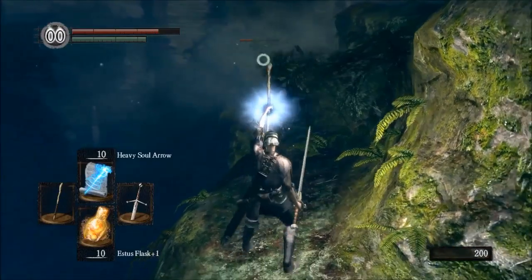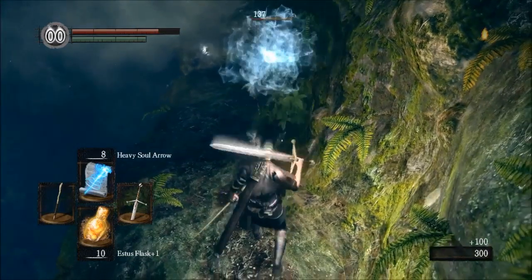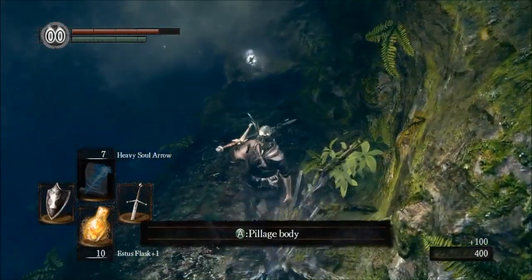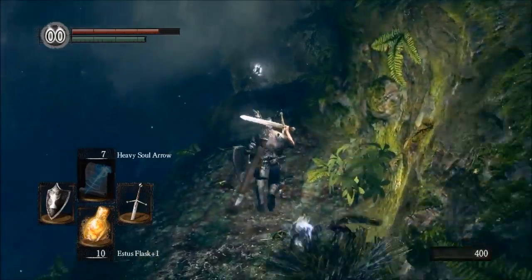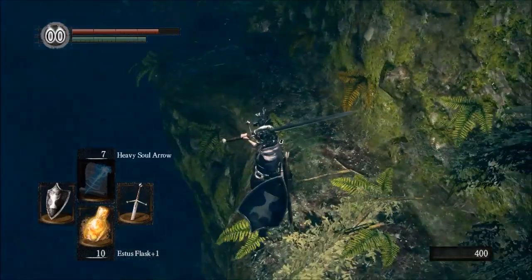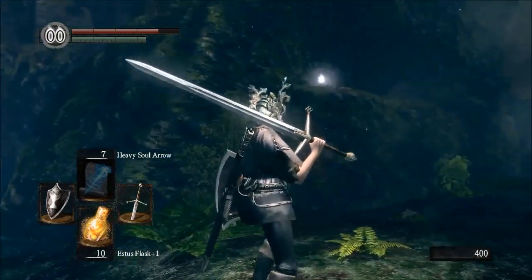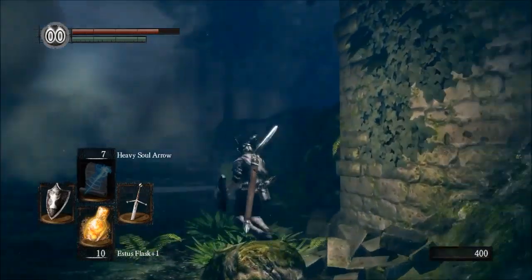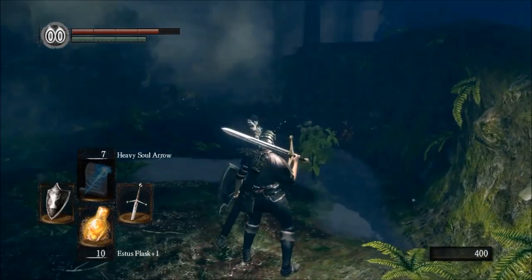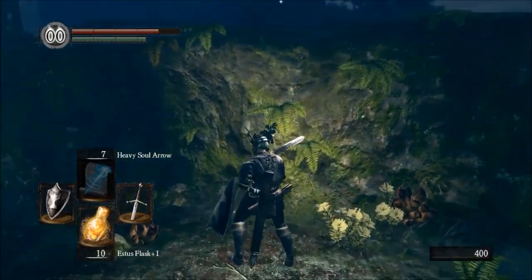Oh man. Those things have like longer reach than even my jumping attack. It is nice that they let you move a little bit while you're in the middle of casting a magic spell. I noticed that — I don't think you can do that when you're shooting the bow, for example. Oh. Fumble. Just lost some item. I still don't know how to get up there. I got attacked — somebody jumped down from up there or somewhere.